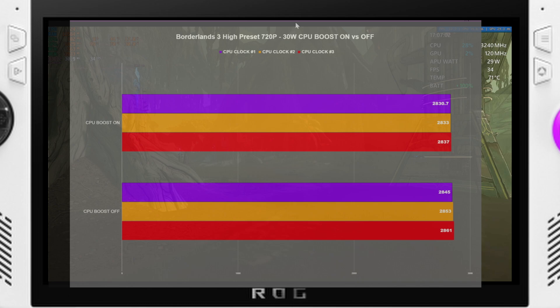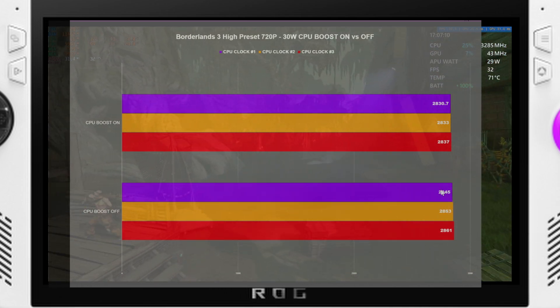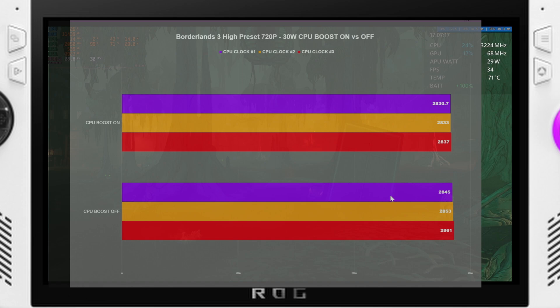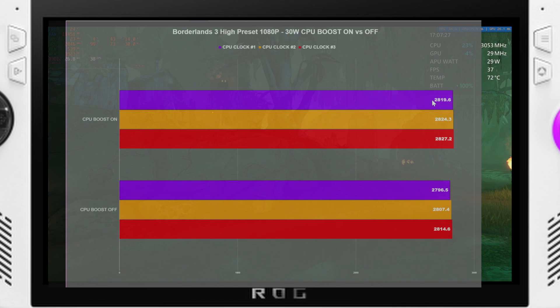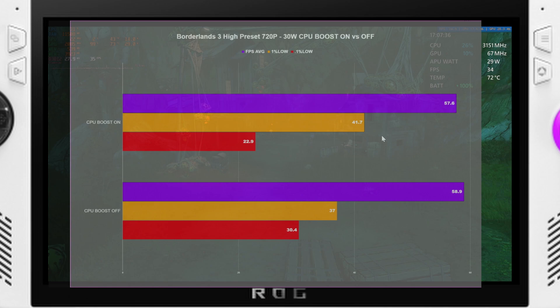Getting into Borderlands 3, at 720p we had a 2830 to 2837 MHz range with CPU boost on, and then with CPU boost off we had 2845 to 2861. So with CPU boost off at 720p we were actually getting a higher clock speed average. Moving over to 1080p we kind of flipped, getting lower averages with CPU boost off — 2819 to 2827 versus 2796 to 2814.